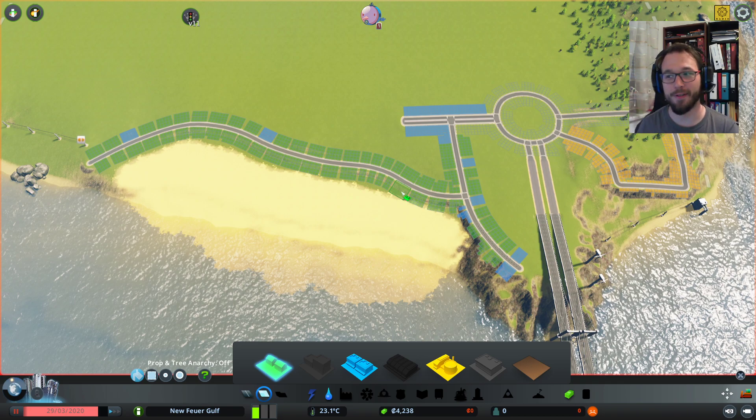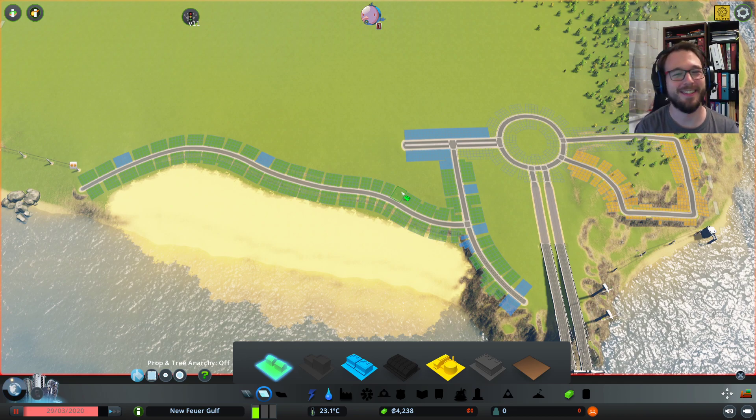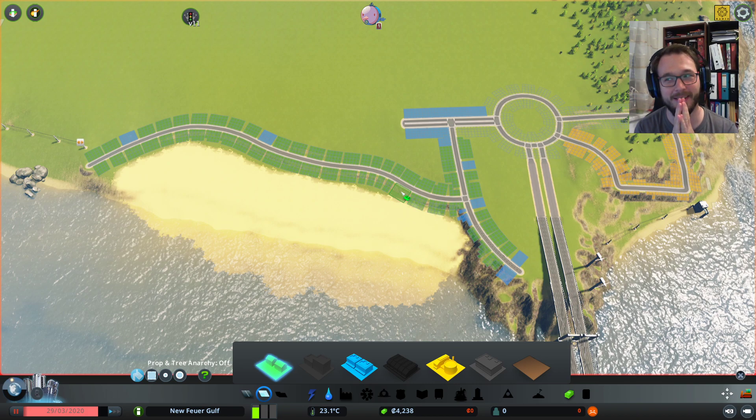Without further ado, let's get to our city. You will notice that the city doesn't look like I built it last time — that's because I'm an idiot and I forgot to save the city when I left the game. But I tried to build what I wanted to build in the first place. I have kind of the same structure. I considered more the budget we have, because that's one of the most common beginner mistakes — you just throw out your money and then you don't have enough money for the basics. So that is dealt with here.